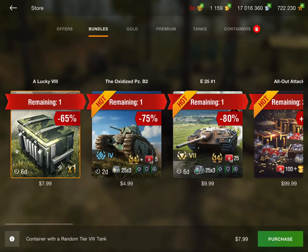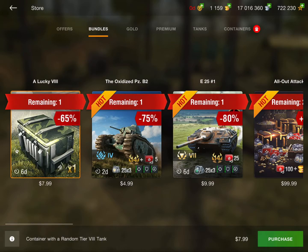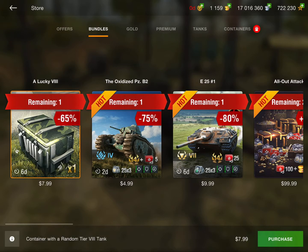That's everything in the offers section. Now we're moving to the bundles. There's a Lucky Tier 8 container — these are the containers where you get a guaranteed Tier 8 vehicle. You might get one you already have and receive a Tier 9 or even Tier 10 compensation, or you could get a good one or a bad one. But for $8, I actually think that's pretty much worth it. These are the one type of crate that I'd say is kind of worth it.